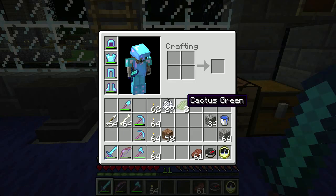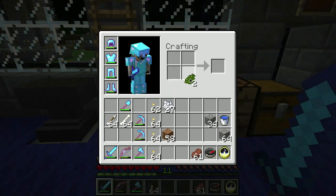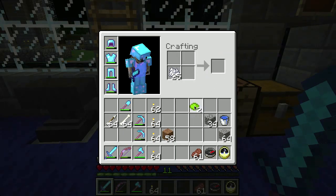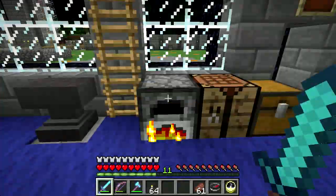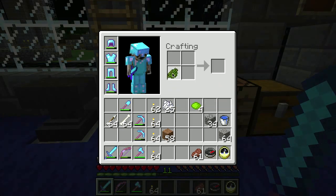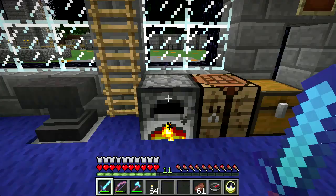I've got two of that and now I can combine this in here and get lime dye. Let's get a few of that. I don't believe that you can dilute it any further - it doesn't get you anything.